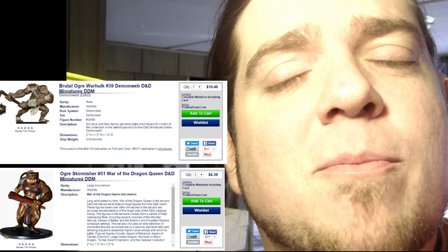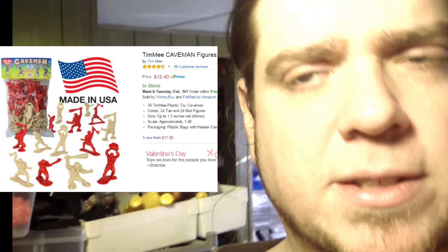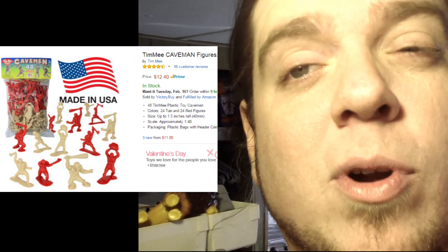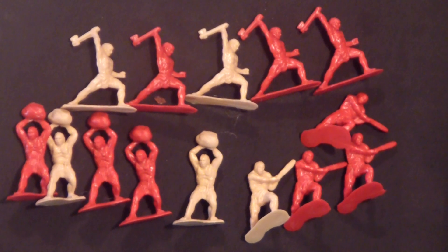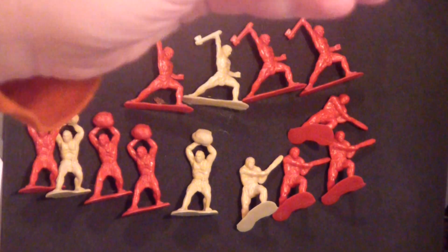Wizards of the Coast of course makes some pre-painted Ogres. On the secondhand market if you're looking for them they're about $5 a pop, and they're not particularly good. So today I'll be showing you Costa Cavemen Toys by Timmy Toys. They're available on Amazon for about $12 on Prime. You get 48 figures. Not all 48 make good Ogres, but about a quarter of them do. So for $12 — $12 Ogres — in three poses.